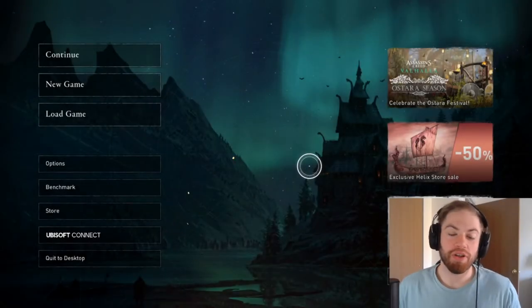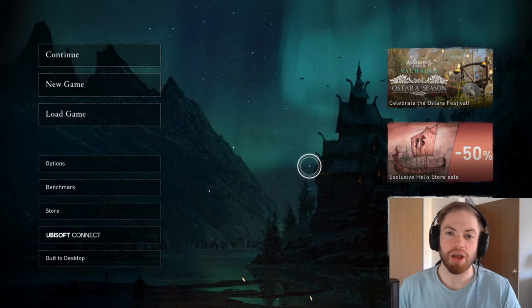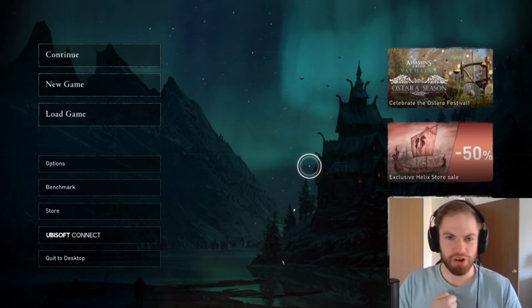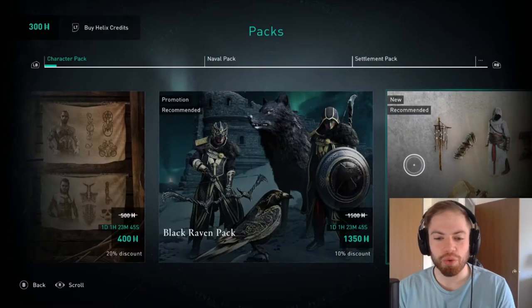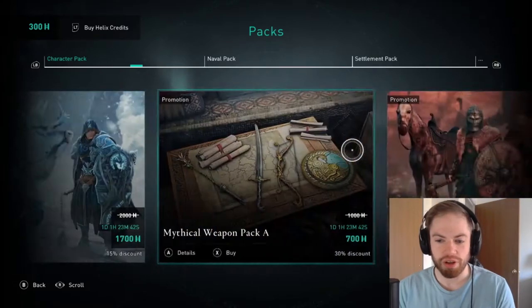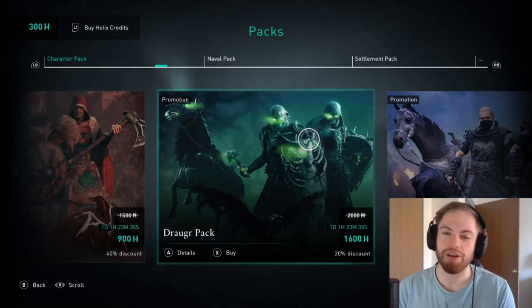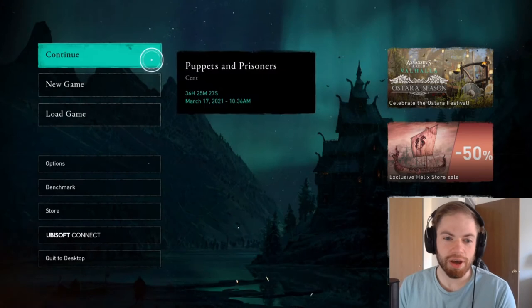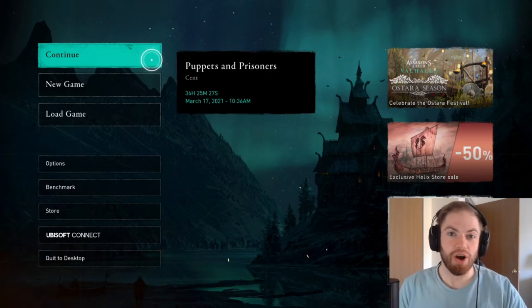What is going on guys, thank you so much for coming back for another episode of our Assassin's Creed Valhalla series. I'm Stubbs121 and I certainly appreciate you stopping by. If you want to check out the first ever episode, it's right up above. I was just checking out the Helix store — some really cool things going on there. I may pick that up, I may not. Let's get back into the game. I apologize for all the issues last time, fingers crossed things start working out. Let's keep going and figure out where we're taking the story next.